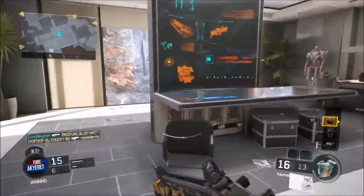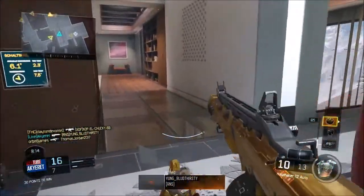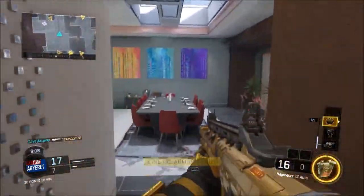When you guys are playing free for all, a lot of you ask what perks you should run. Dead silence, scavenger, and awareness isn't necessary but I like to run it. Always run scavenger, dead silence, and awareness if you're going to go for a nuked out.